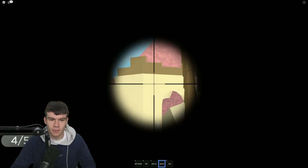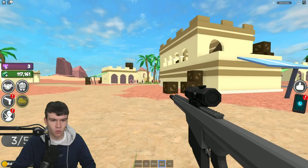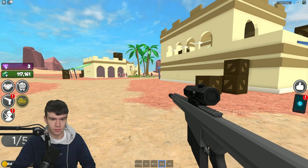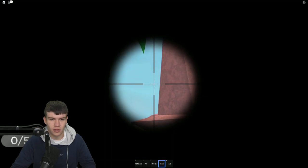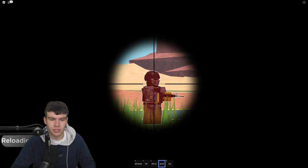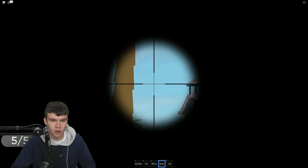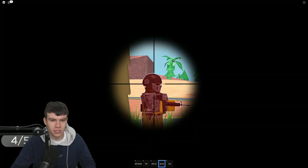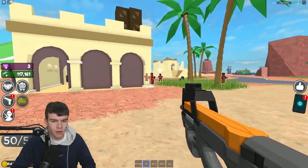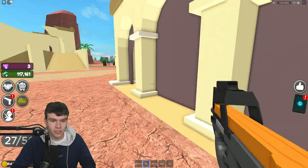Let's quickly snipe these from a distance because we don't really want to be facing all of them at once - that probably wouldn't go well. Let's kill a few off from range and hopefully I don't get killed by someone else. Let me wait for this to reload - there we go. Let's kill this one - I think I missed that shot, but there we go, hit that shot.